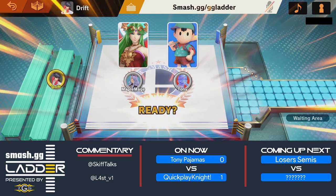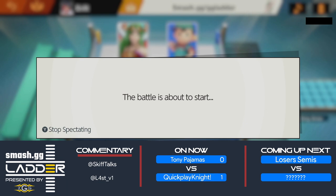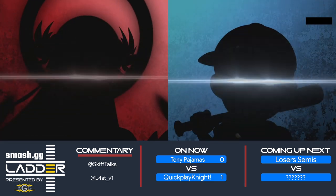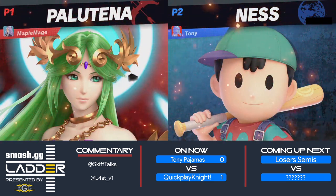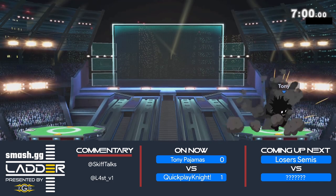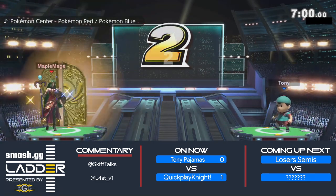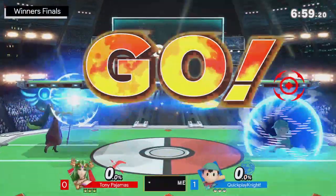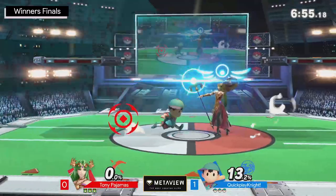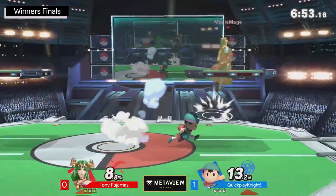Beast Mode Paul is currently up 1-0 versus Marvelous Marco. That's a tough matchup in general — I'm not sure how Toon Link necessarily does against Hero, but Marvelous Marco just being who they are. Toon Link is small and fast, so I think Hero would probably struggle in that matchup, but Beast Mode Paul is just built different. Looks like they're one game away from taking VG Addict, but we still got a winner's finals to go through. Quick Play Night up 1-0 at the moment.